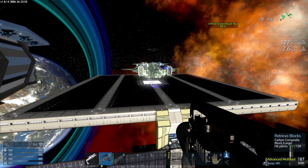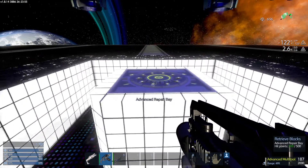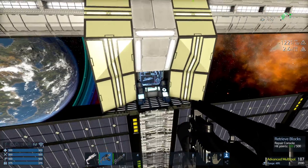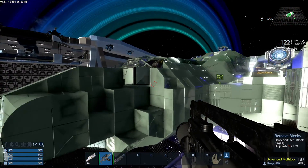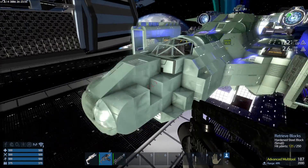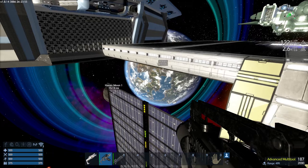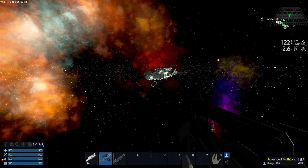So what you need is a repair bay and then the repair console. I took my Sodor SV and shot it — you've got a bunch of damaged blocks and missing blocks on it. So in order to repair it there are always two things you want to do, but let me show you something before I get into that.